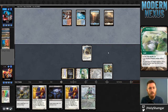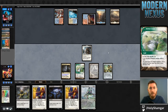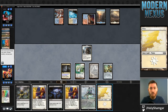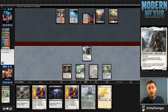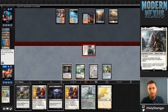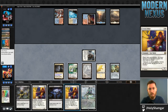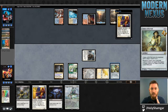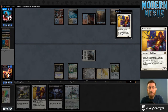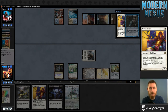Another Electrolyze. We do get the Scalding Tarn into play tapped, which is great especially when paired with these Arbiters. Opponent does have quite a few cards though — hopefully they're just a pile of ones.